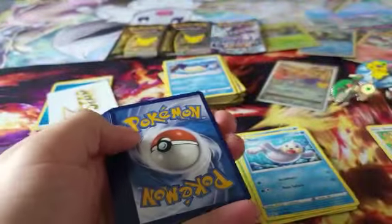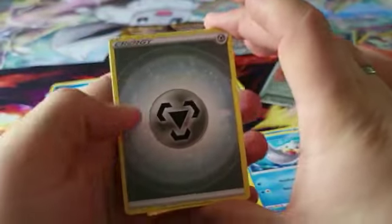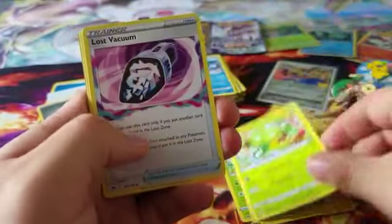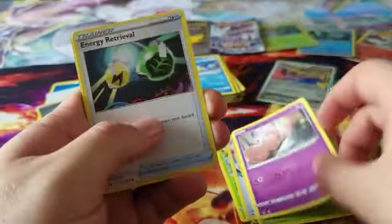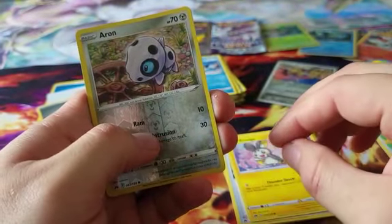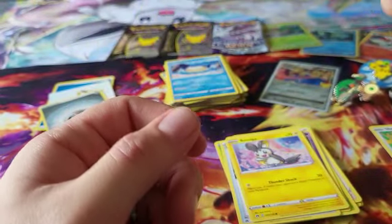Moving on to the second pack. Code card — we actually use those code cards ourselves, so that's why we sneak them off to the side. Steel Energy, Friends in Hisui, again a Carnivine, Lost Vacuum, Yungoos, Cherubi, Execute, Energy Retrieval, Emolga, Reverse Holo Aaron. I think my wife had that one as well, and Heliolisk — quite the same pack.